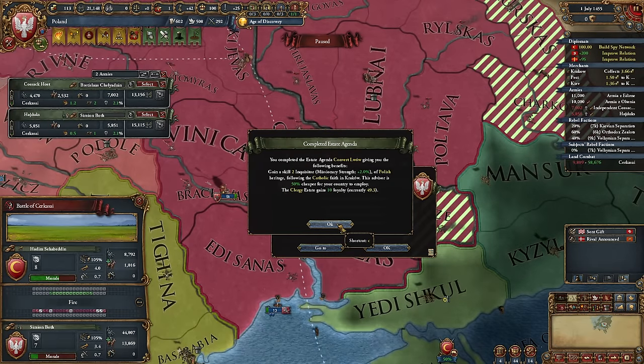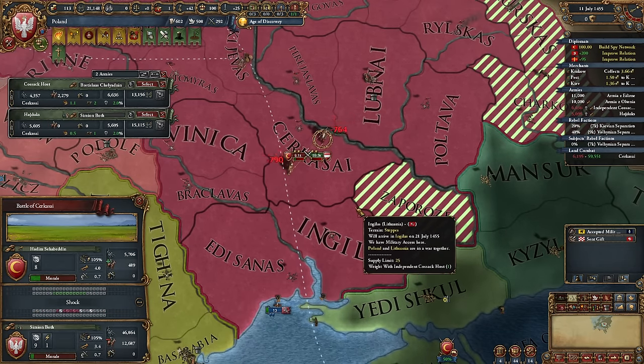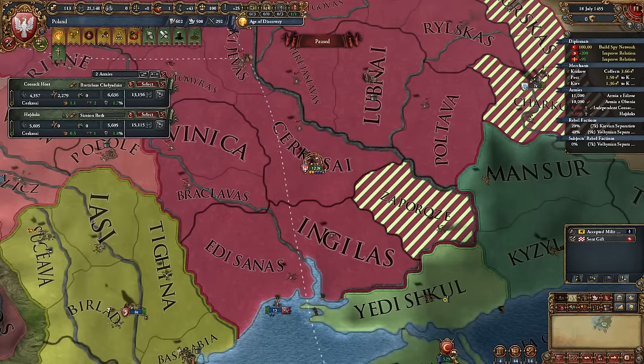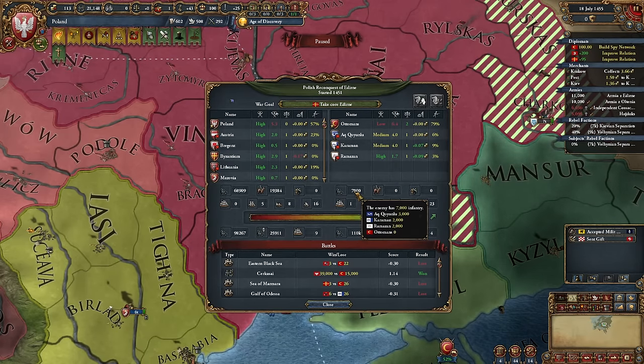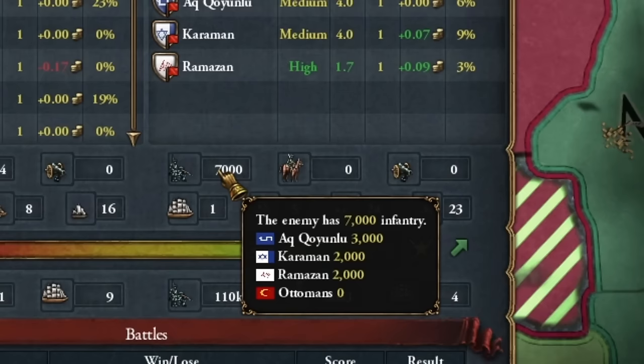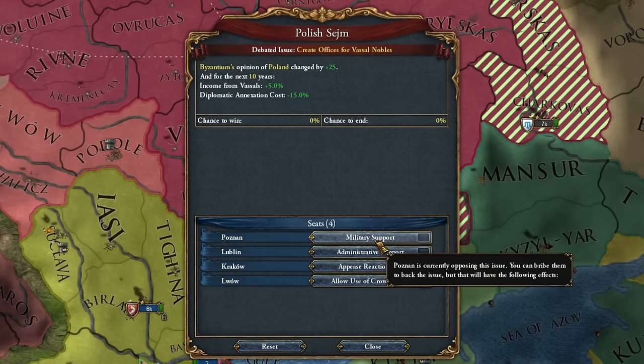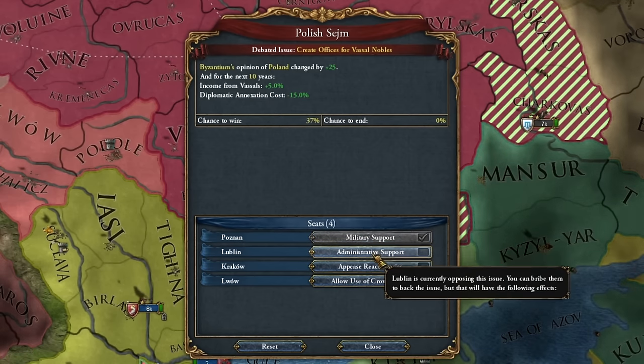It looks pretty good. For now, the Ottoman troops are pushing in — I just annihilated one of their armies. The second one followed, meaning the Ottomans are now without an army. Completely without an army — zero. And we have a very nice decision in our Polish Sejm: cheaper annexation of my vassals. This will come in handy right now. I want to push for it, but not immediately — I'll wait a bit. Because the debate will last five years, so we'll take it just before the end.